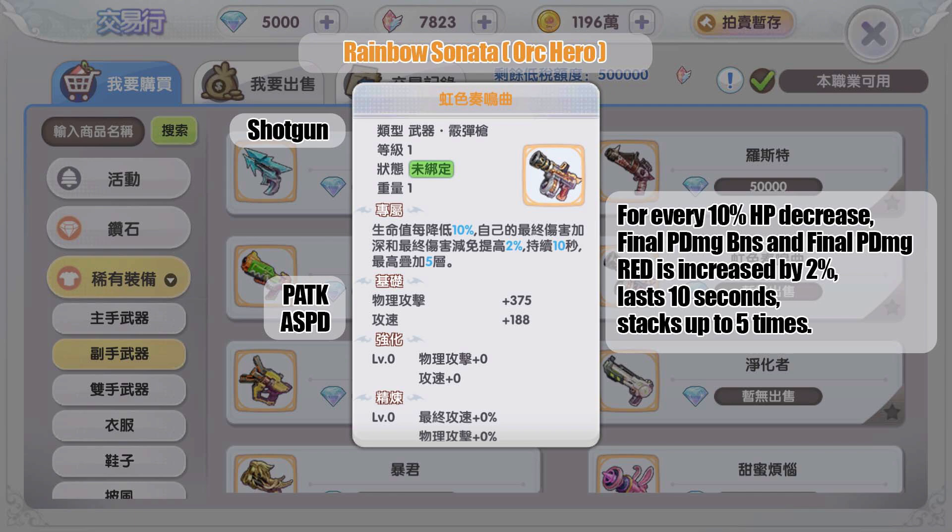The gold shotgun from MVP Org Hero: for every 10 percent HP decrease, final physical damage bonus and final physical damage reduction are each increased by two percent, lasting 10 seconds, stacking up to five times.